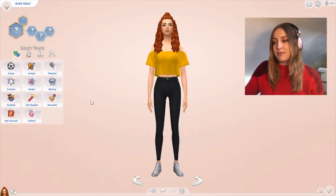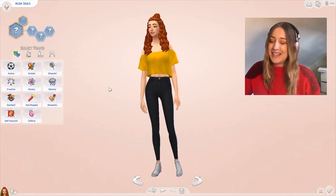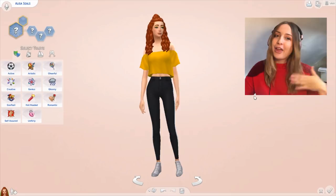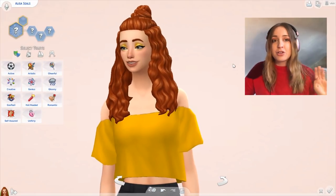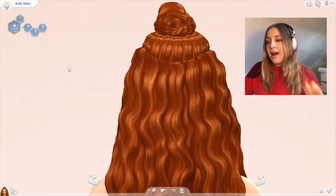So we're starting off in Create a Sim with this beautiful sim, Elisa Seals — the name is random, I'm holding my hands up and didn't make that one up. First thing you'll notice is what a beautiful pink background. I hate the default blue background, it looks awful, and this just looks aesthetically more pleasing. So that's that mod — it'll be linked in the description bar along with all the mods.